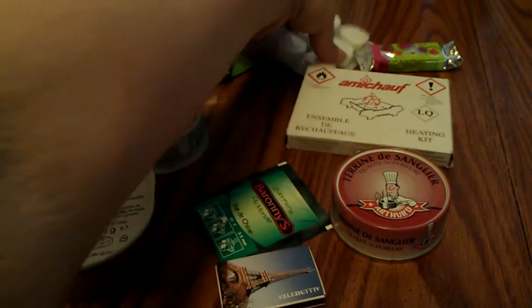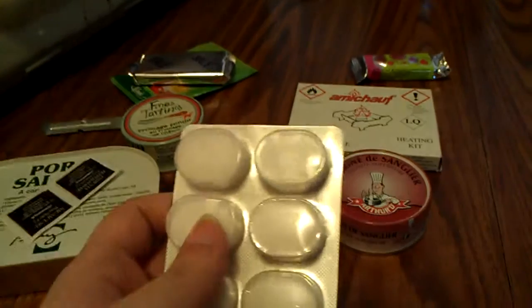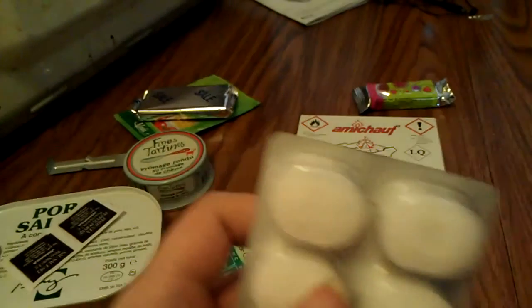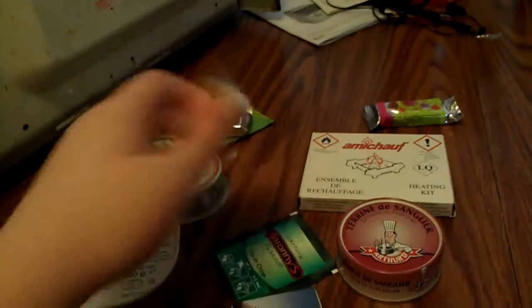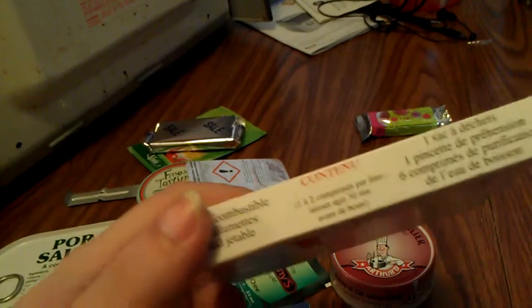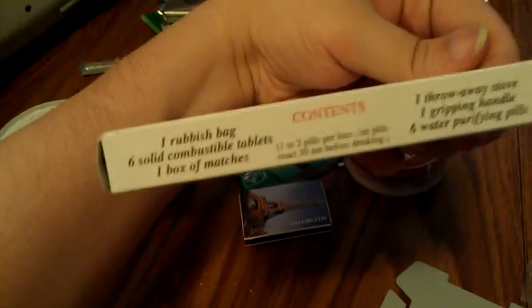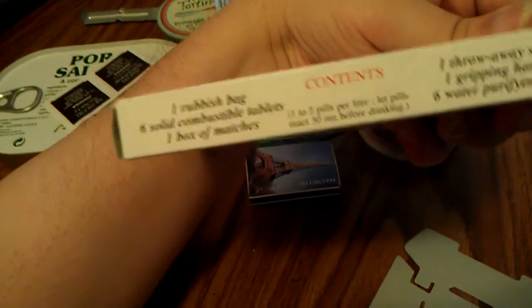I also wanted to point out the difference in the stoves between the two different rations. These are what mine feel like — they're all one solid piece, six of them. And this is the box the stove came in — it's in French and English as well: one rush by six solid combustible tablets.